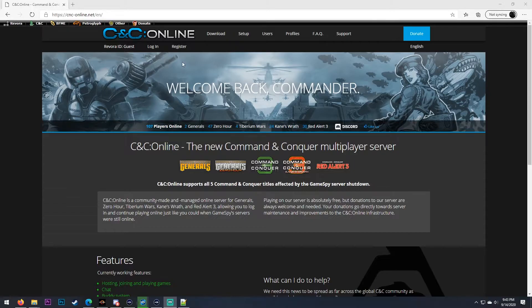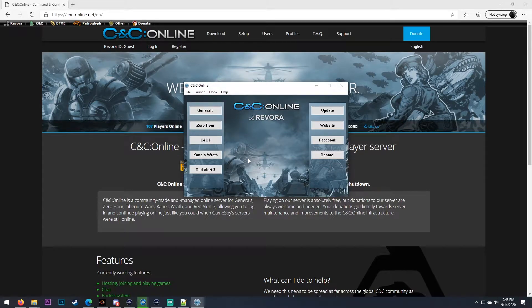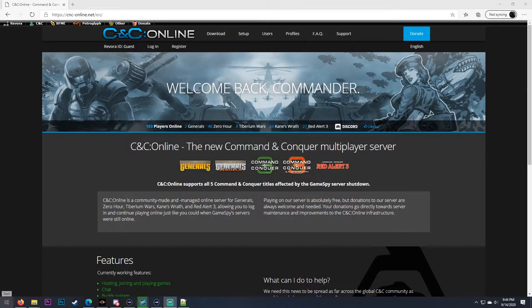What you want to do is download their launcher, which I've already done and installed on my machine. Once it's installed, you want to search for CNC Online and it'll give you this pop-up here. It's a little confusing — if you click these to launch your games, it actually won't work. What you need to do is hook them to a particular game. So what you do is click Hook. I've already selected Command & Conquer 3; you'll choose whichever game you want. For this example we'll stay on Command & Conquer 3, so you want to click that checkbox there. Once the hook is done, you want to exit the application.